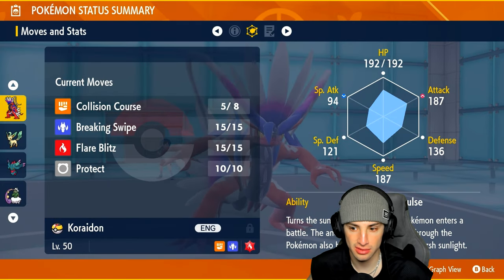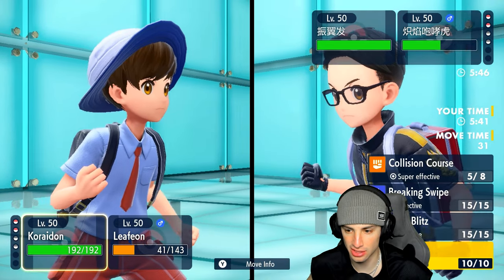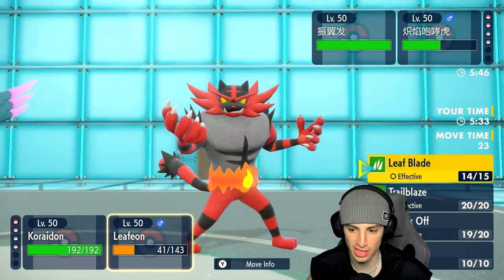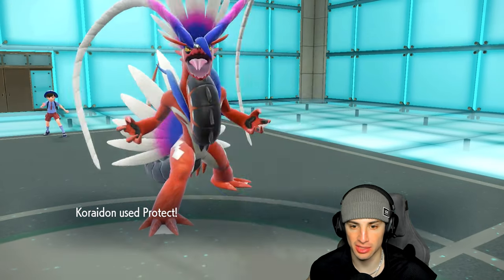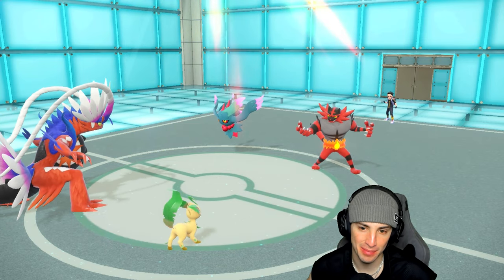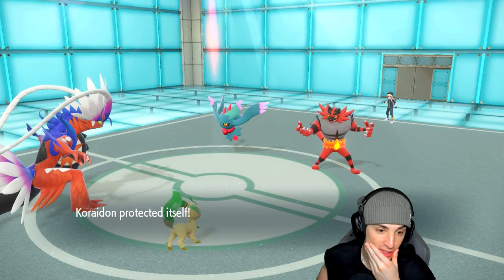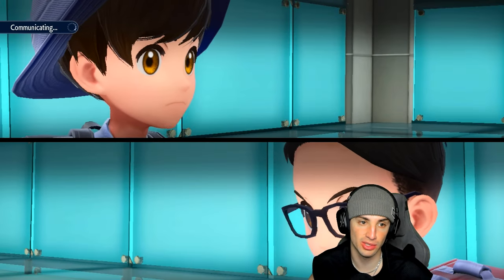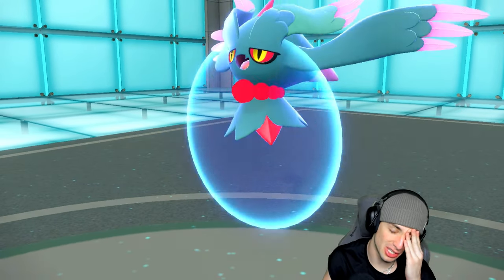I'm going to Protect and then just go for Leaf Blade. I'm reading the Fake Out off this slot. They do send Fake Out to Leafeon — and they don't go for Moonblast, which is surprising. We have to try to get rid of Flutter Mane, so I'm doubling down and going Leaf Blade. Still no Moonblast from them — very surprising. Flutter Mane Protects.